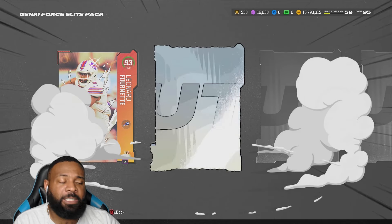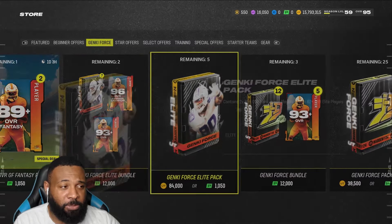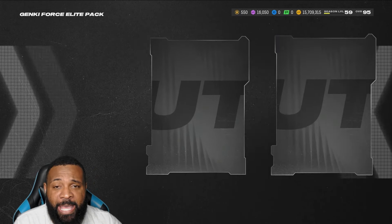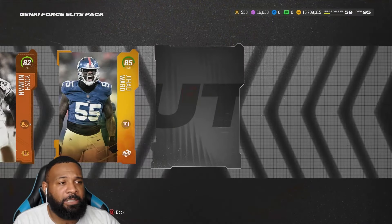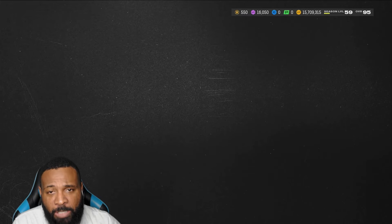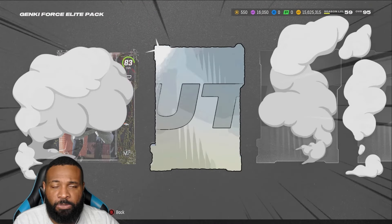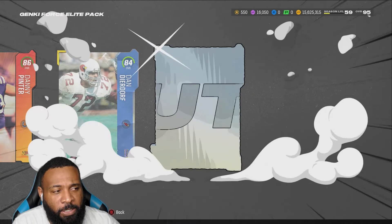Nevertheless, second 93 — Leonard Fournette. So we've kind of cooked because 93s are about 100K, Jair's 500K. Between the two 93s and the Jair, we've made 700K — we made half of it back. And that's not including the 89s and 86s. I'm going to save those for a team builder. If they're not utilized there, we can obviously turn them into 93s for 100K. So it's not too bad.